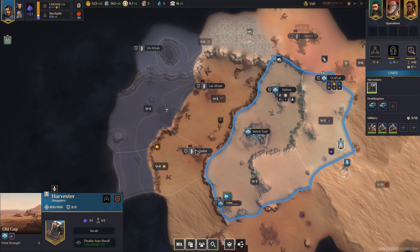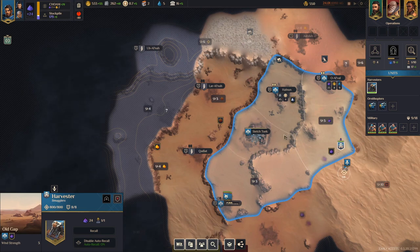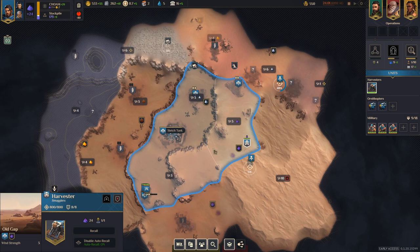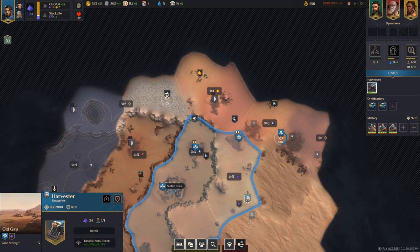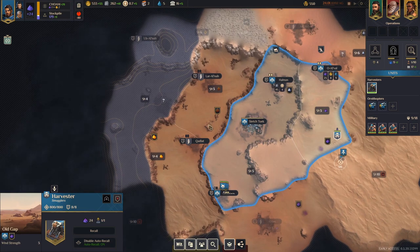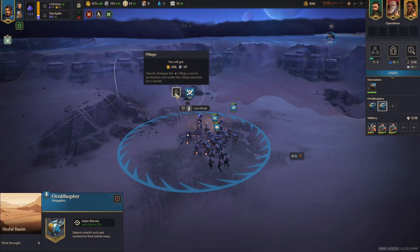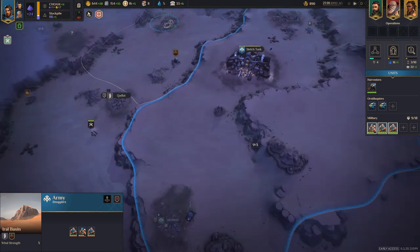Ideally you're looking for a village with two or three defense that's not in an area you plan to take next, because any village you pillage will get an additional authority cost to annex until you get Guerrilla Tactics. For example, I want to take zones in the back because of the high wind power, bonus Solari production, and minerals — so I'm probably not going to prioritize a certain zone, making it a perfect pillaging target. You can get huge bonuses: 500 Solari and 39 Plascrete is huge especially early game.